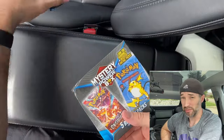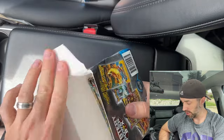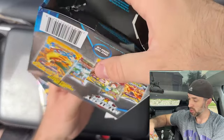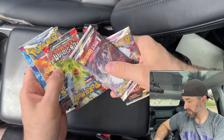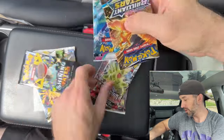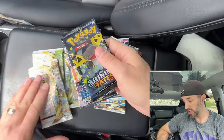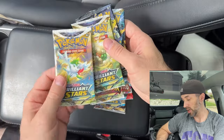Today we're doing two more, so we'll have two left after this. Make sure you're subscribed. Box number two had Lost Origin, Lost Origin, Obsidian Flames, Brilliant Stars, and Paldea Evolved. Box number one had Shining Fates, Silver Tempest, Lost Origin, Brilliant Stars, and Brilliant Stars.